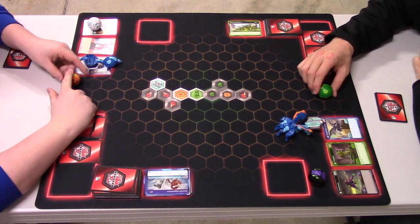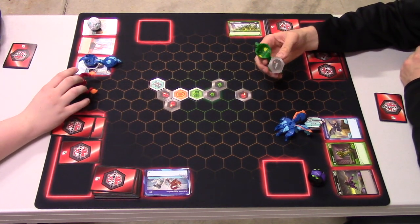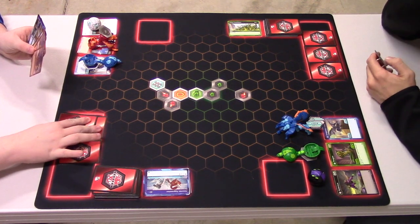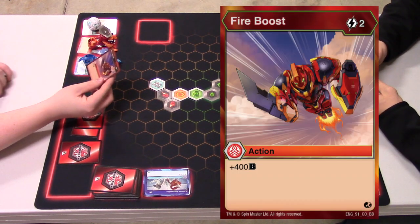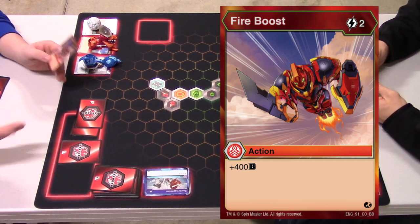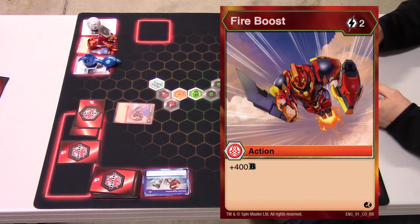I'm counting back six cores from the core I want to pick up. Three, two, one, brawl! They both opened. I'm at 600, you're at 600 — okay, I'm at 300. We've got to play the game. I'm going to tap these two energy cards and play a card called Fire Boost, which costs 2 energy. So I can no longer use these cards for the remainder of my turn. There's a strategy here: if you want to keep some energy to stop another person's attack. This gives me plus 400, so I'm now at 700.